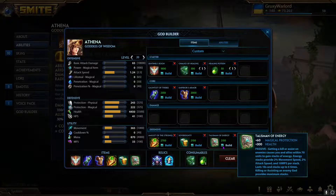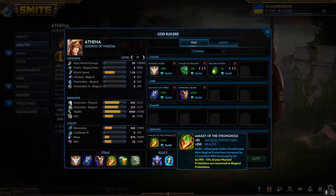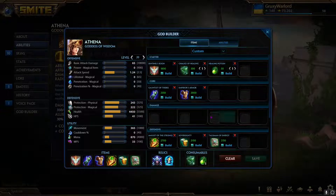Gauntlet of Thebes stacked with Sovereignty and Amulet gives you great armor through their auras, which also add to your own protections — so you'll actually be at max protection for both physical and magical with this build. You could also go for more cooldown if you want — replace Emperor's Armor with Breastplate of Valor, Breastplate of the Vigilance, or Mantle of Discord.